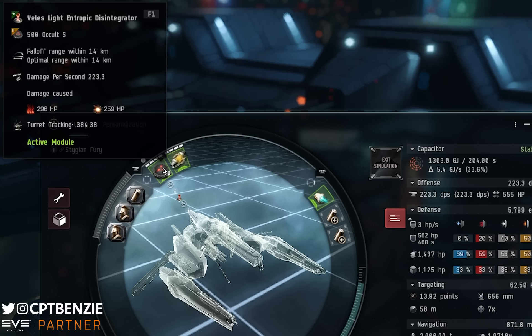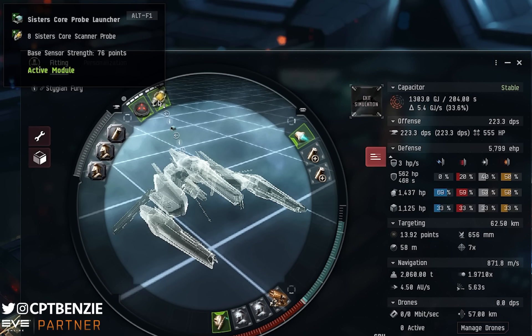The other high slot I've gone for is a core probe launcher — useful in case I have to make a run for it and end up losing myself and have to scan down an exit hole. You could go for a prototype cloak here, which is useful if you want to warp to a safe point and cloak up. But considering we've only got that one high slot, I think the probe launcher is more important. You could theoretically carry a mobile depot and refit with a cloak and probe launcher, but for me the probe launcher is the better option.